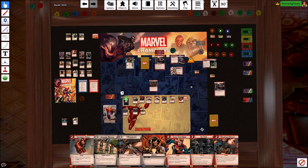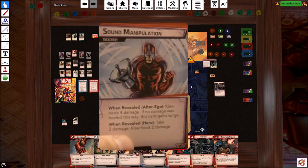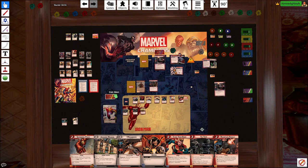And then this guy swings at us and we'll take the one. We get two encounter cards this turn, which means we're going to shuffle this and put an acceleration token out. So the first encounter card: we take two damage and Claw heals too. And this is cutting it close.